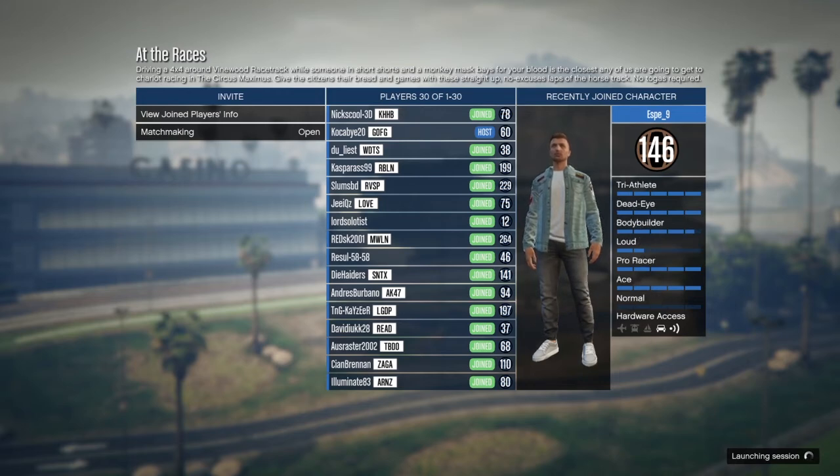Hey, what's up guys? It's [creator] back here with another GTA 5 online glitch video. Today one of my friends showed me a new glitch where you can make up to one to two million in one hour. The only thing you have to do is get on this race called 'At the Races,' and then have as many people as you can — you'll make as much money. If you have about 30 people like we do in this video, you'll make about two hundred thousand dollars.